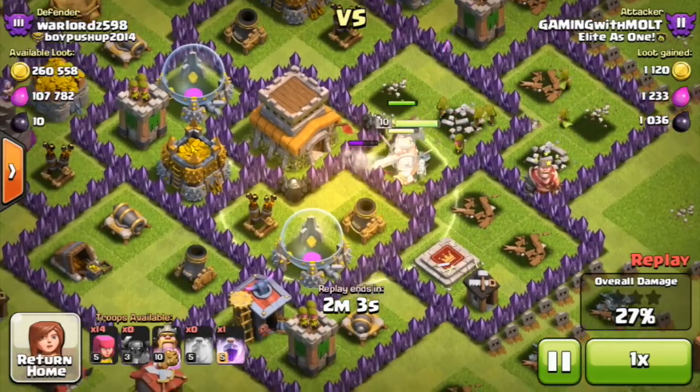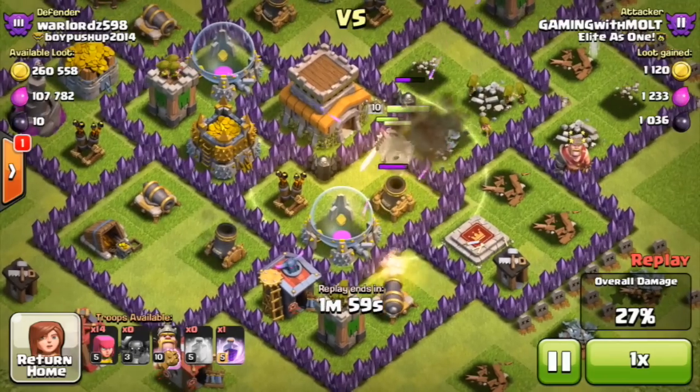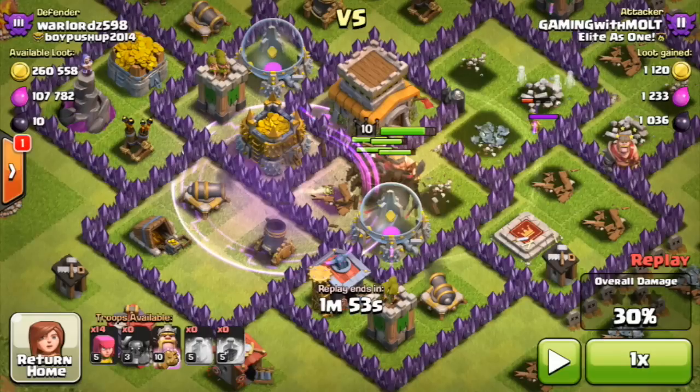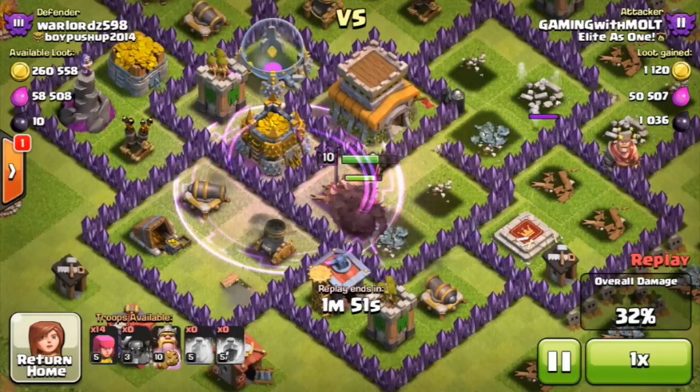Same with this heal spell placement — it's covering the town hall and also covering the compartment they're about to go into. It's healing all of them up right now, being super clutch. They're in it taking practically no damage because they're getting a full heal back to full health. And again with this rage spell, you can see it barely touches them right here and then it's going to cover them as they go into the next compartment.